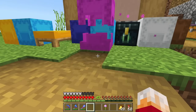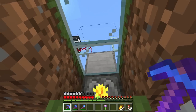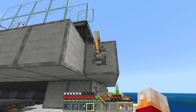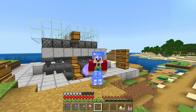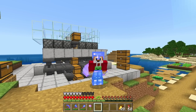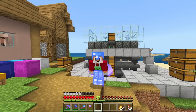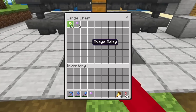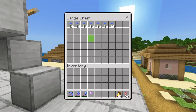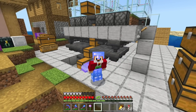What about alliums? On your marks, get set, go. After just 30 seconds, I have over six stacks of alliums. So there we go — with really very little effort at all, you are able to create an incredibly powerful, incredibly fast, and quite efficient flower farm, which means you will have all the dyes in the world in absolutely no time at all. Thanks for watching, peeps. Goodbye.